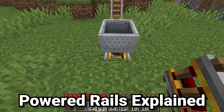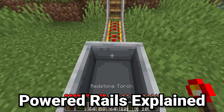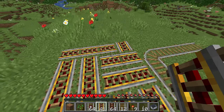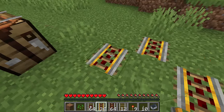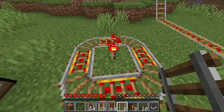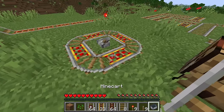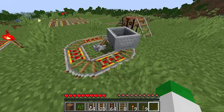Let's go on to the powered rail. Powered rails are used to power a minecart — for instance, you can power a minecart and make it go up a hill. However, powered rails cannot be made in circular configurations. To make a circular track that goes infinitely, you'd connect powered rails to a redstone torch or a lever — either of those will work to power them on — or even a redstone block.